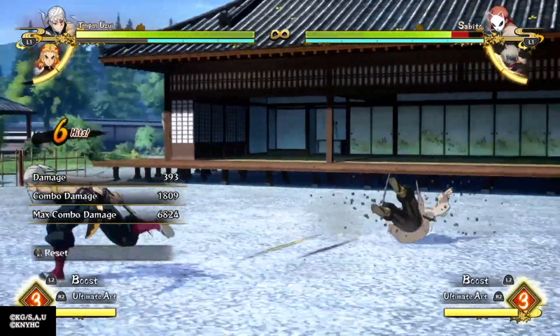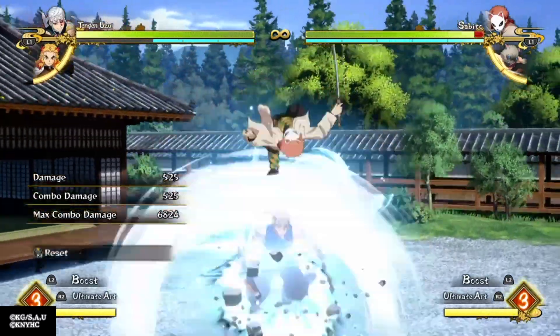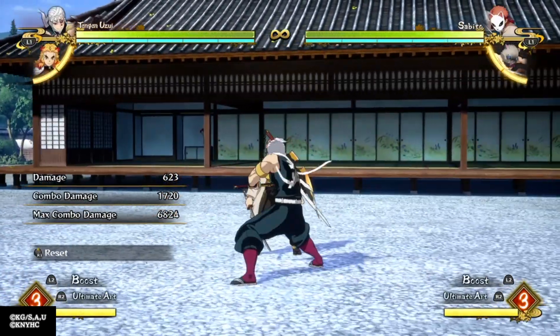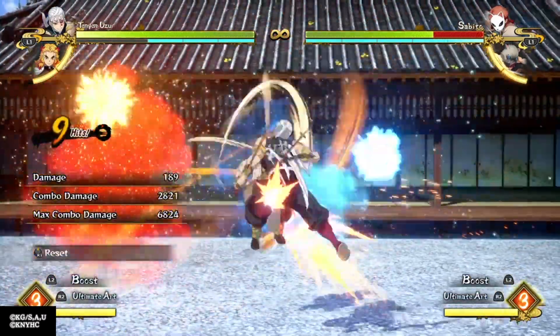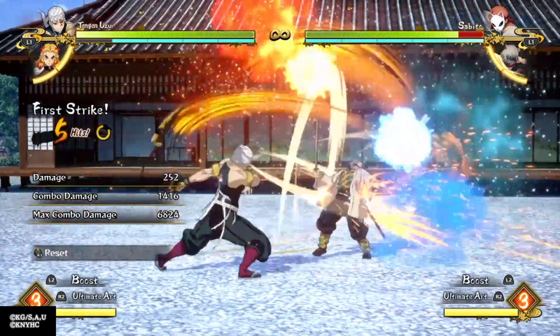So if you're doing regular attacks and then DP, they might block it — keep that in mind. Another thing is after the DP there's a free dash. You see all my bars are blue right there, and if I DP, you see it's a free dash right there.